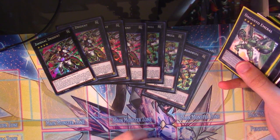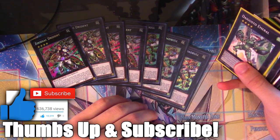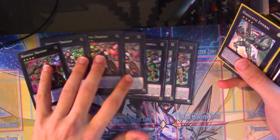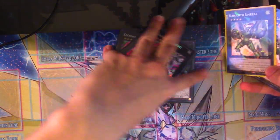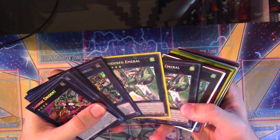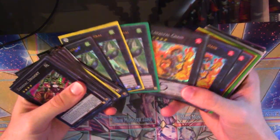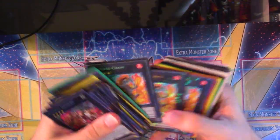If a card comes back off the ban list, people will immediately jump to get them, especially if they want the original rarities and original printings — not a Master Collection or Mega Pack reprint. Those original prints will inherently go up in value immediately, though they'll probably decline again over time after that initial spike.